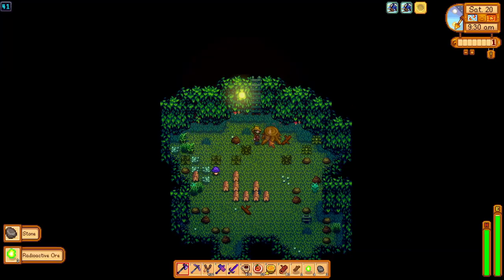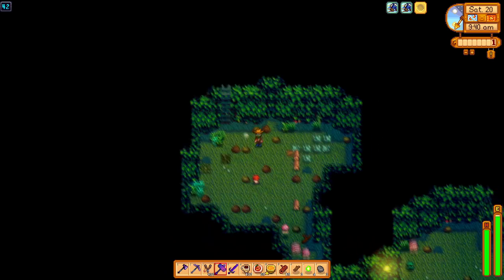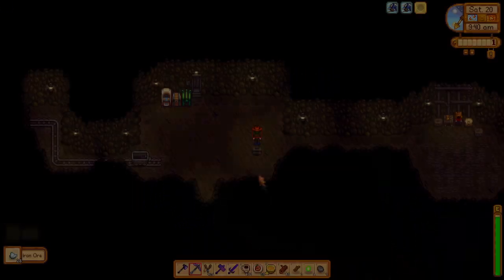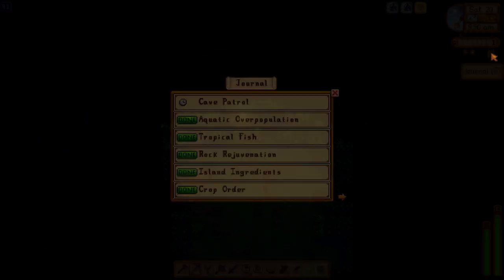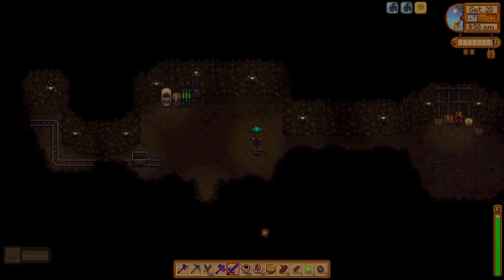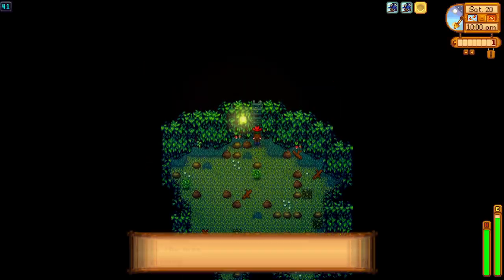So we could actually use a few more kegs. We'll keep expanding our setup in the desert, but very soon we'll have more kegs than starfruit gains per week. So we might consider building more starfruit garden pot sheds on the farm, or perhaps overhauling our island starfruit setup to utilize pressure nozzles, sprinklers, and Hyper Speed Grow — but we'll need a lot more radioactive ore for that.